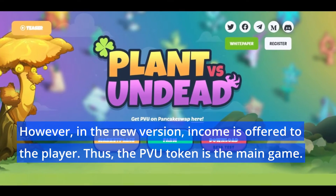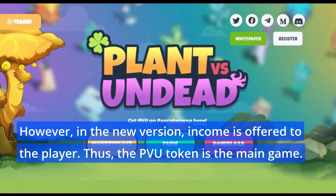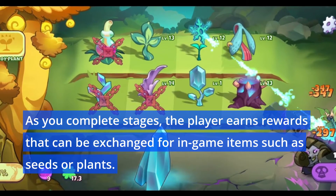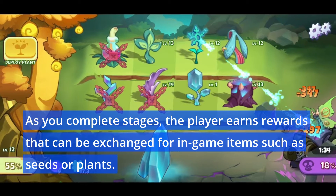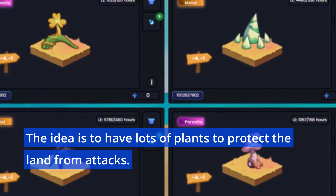However, in the new version, income is offered to the player. The PVU token is the main game currency. As you complete stages, the player earns rewards that can be exchanged for in-game items such as seeds or plants. The idea is to have lots of plants to protect the land from attacks.